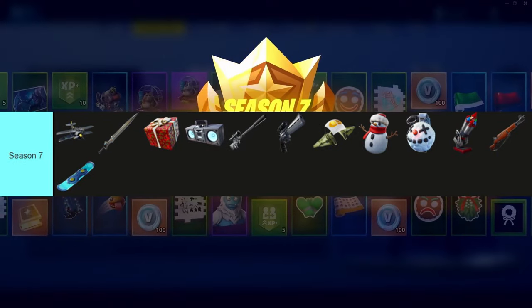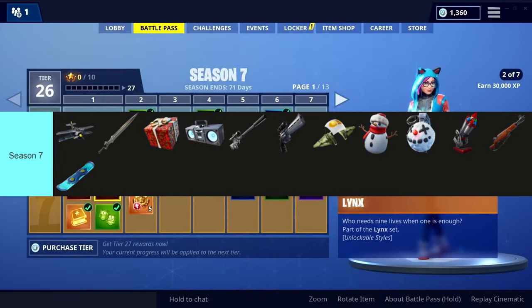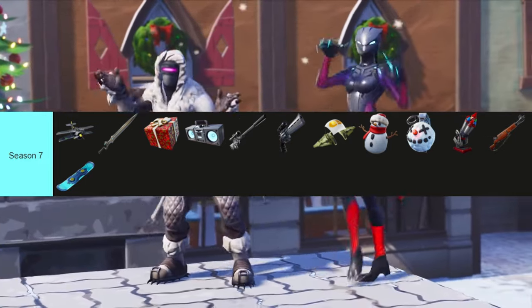Season 7's biggest change was the addition of Creative Mode. Exclusive to Battle Pass owners in the first week of Season 7, Creative Mode allowed players to create anything they wanted, and over time this mode was expanded and got bigger. New weapons and items added included the X-4 Stormwing plane, Infinity Blade, Presents, Boombox, Suppressed Sniper Rifle, Scoped Revolver, Gliders, Sneaky Snowman, Chiller Grenade, Bottle Rockets, Infantry Rifle, and the Driftboard.